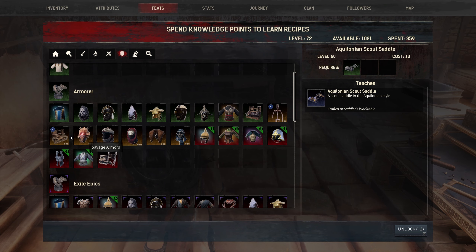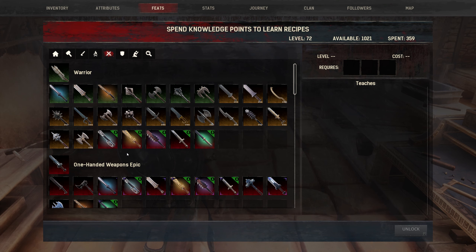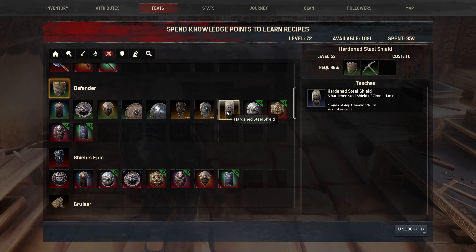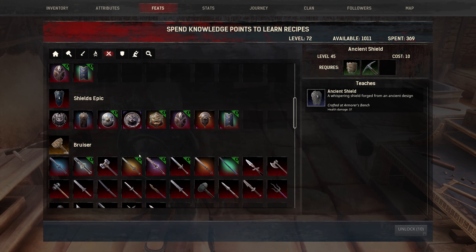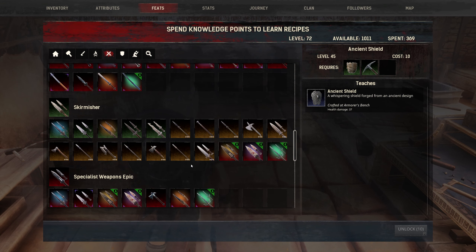As far as weapons go, the next step is hardened steel, but we can't do anything with that until we get black ice. I was thinking about doing the ancient shield just because it does 37 health damage versus our current targe's 18. I just don't like the look of it, but that's a significant upgrade. I think we're gonna do it - let's go for functionality over fashionality. Is that even a word? Fashionality - I don't know.